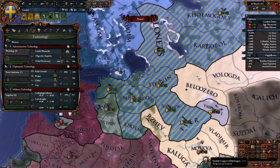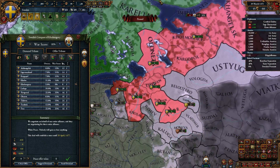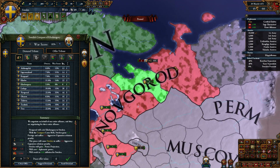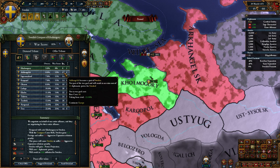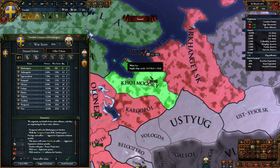Usually it makes sense to try to do ideas first. The only province we can get for zero diplomacy is this one. We are taking it from a rival, which is quite nice.